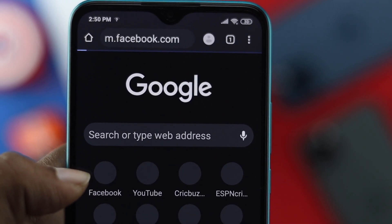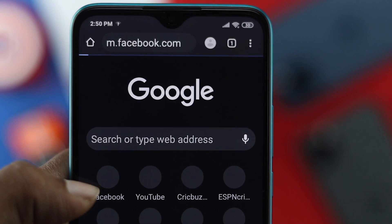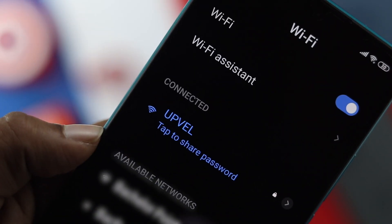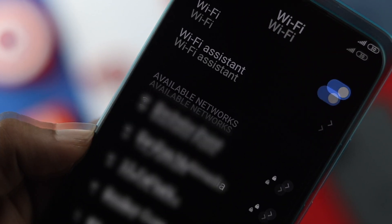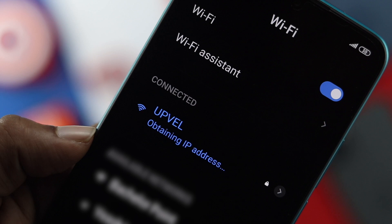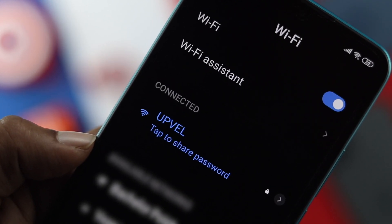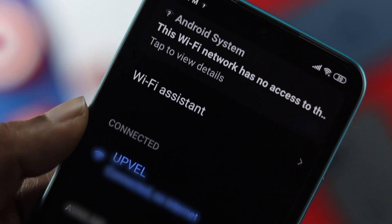Welcome back to the channel. Today in this video we're going to go over the Wi-Fi problem on your Xiaomi Redmi series of devices. Some people claim that their Wi-Fi keeps dropping on their device, or their Wi-Fi is not being able to connect to the device sometimes, and other related problems as well. If you're having any problem related to your Wi-Fi, just keep watching this video to fix your problem.